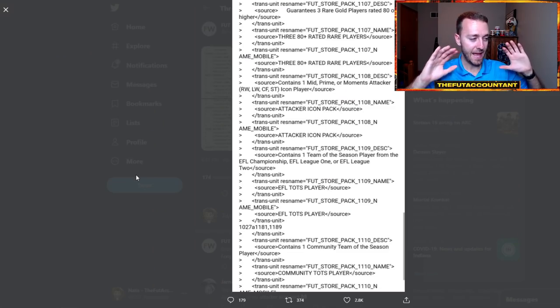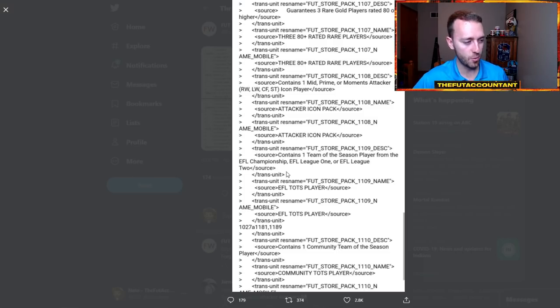I don't expect to see any of these packs from the leaked code today — maybe the 80-plus times three. The other ones included were guaranteed EFL Championship, EFL League One, or EFL League Two packs giving one player from the EFL TOTS squad, and the Community TOTS pack as well. We're going to start getting pack updates every single Thursday night when new leagues are upcoming. Those usually don't come out until a couple of days after — maybe Saturday, Sunday, or Tuesday or Wednesday for the guaranteed Team of the Season. In past years they've done one on the weekend for the lower league, then during the week for the major league guaranteed pack.